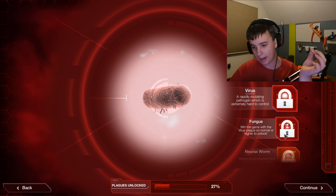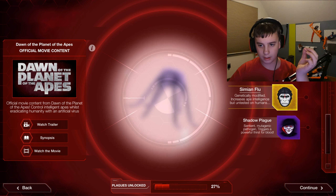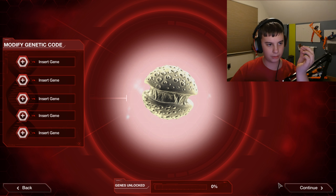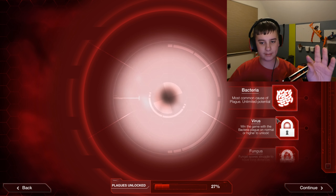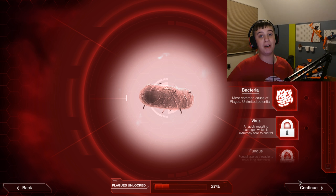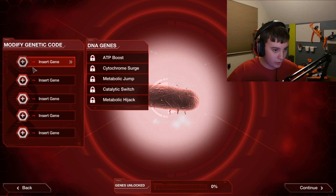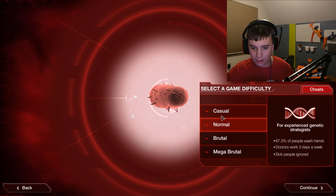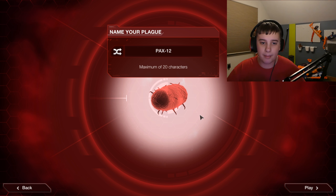Okay so we got bacteria — we have to actually win to unlock these other things. We can be like different types. We're gonna start off with bacteria: most common cause of plague, unlimited potential — that's juicy. Let's insert some genes. We have no genes. Casual difficulty, I am bad at the game.